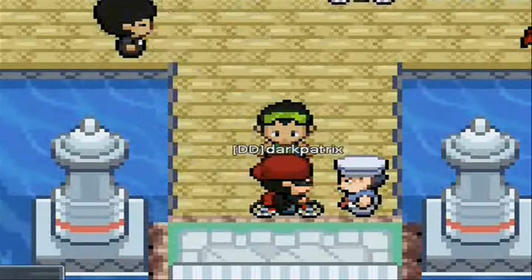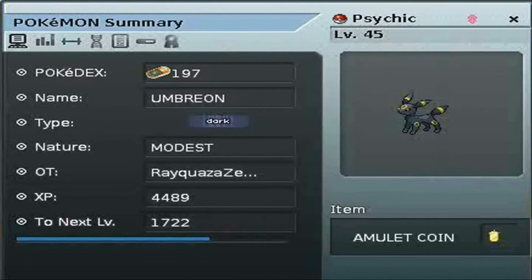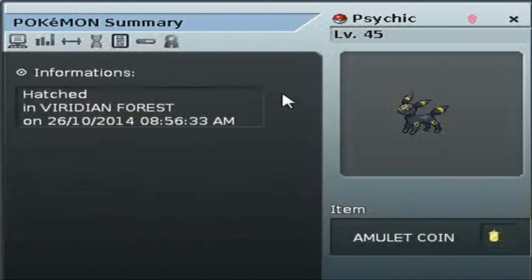For this demonstration I will use a level 45 Umbreon I bred a while ago. I've already deduced its hidden power to be psychic, but I will show how to deduce hidden power using my guide. First we enter Mt. Moon to find a particular set of Pokemon. Using our detection of attack effectiveness, we can determine the move type.